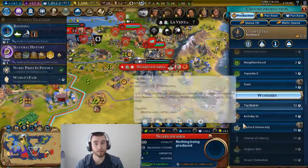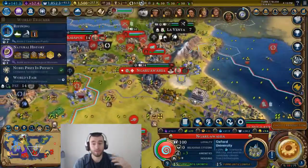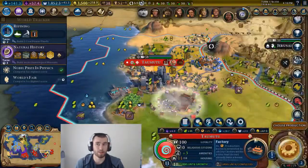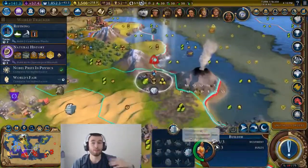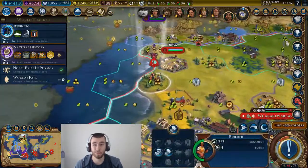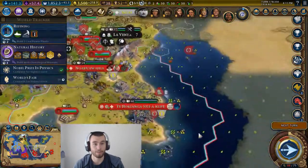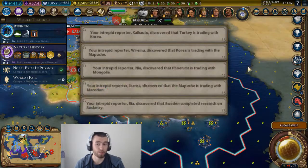Hagia Sophia is a good example — as a wonder all it does is give you a bunch of great work slots, but that's pretty important. It synergizes well with theater squares because theater squares give you great work slots. You have Hagia Sophia, and then you also have Broadway, which kind of reminds me of Hagia Sophia. It would be cool if there was something like that but earlier in the game — like how the Great Library works as an early game version, giving you some extra slots for writing. That's kind of what I wish for if they do add even more wonders: that they do more of what the ancient ones do, but in the late game.